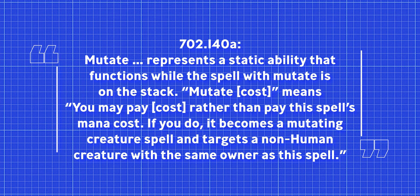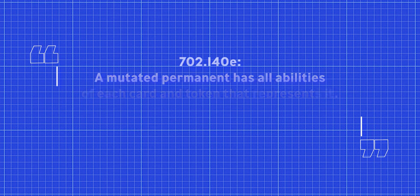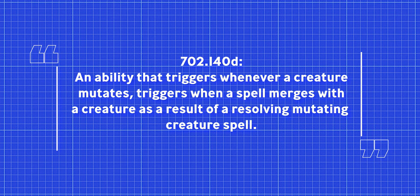If you take anything away from this video, remember that mutate represents a static ability that functions while the spell with mutate is on the stack. Mutate cost means you pay that cost rather than the spell's mana cost. If you do, it becomes a mutating creature spell and targets a non-human creature with the same owner as this spell. A mutated permanent has all abilities of each card and token that represents it. Its other characteristics are derived from the topmost card or token, and an ability that triggers whenever a creature mutates triggers when a spell merges with a creature as a result of a resolving mutating creature spell.